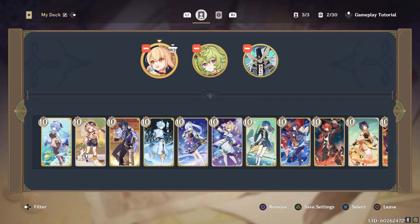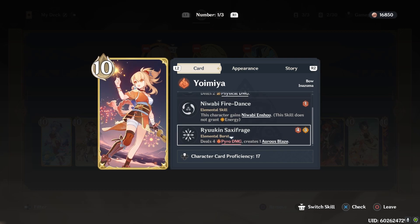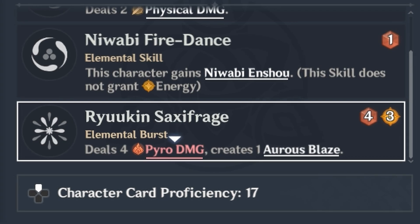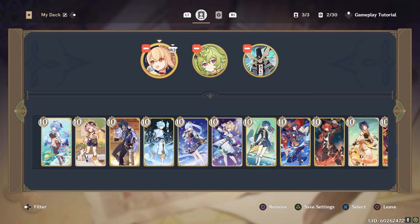This is just gonna go over quickly the nerfs or changes that they made to the TCG. The first one is Yoimiya's Burst. It costs four dice, but it does four pyro damage now. But instead of two energy like it used to cost, it's now three. So that's kind of a nerf.